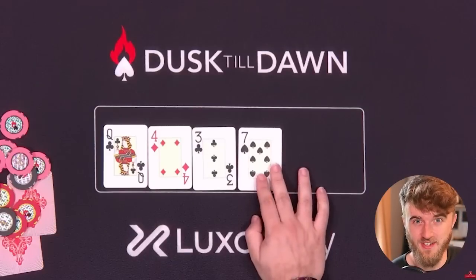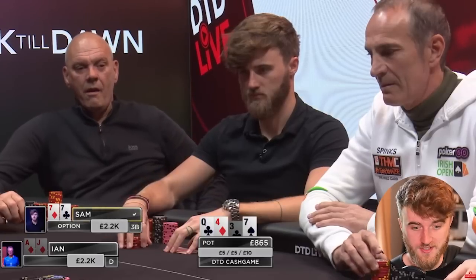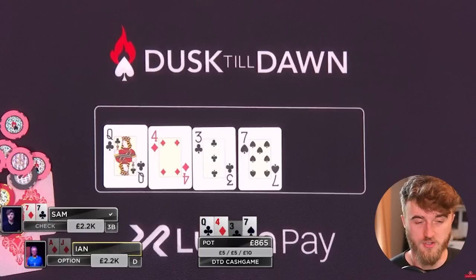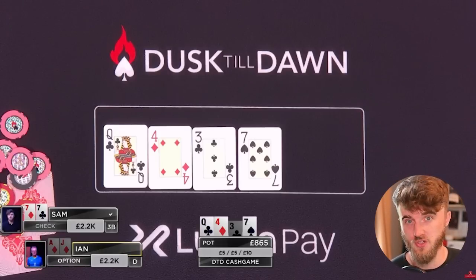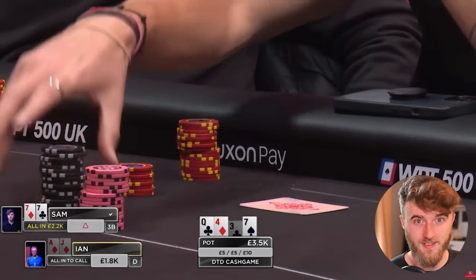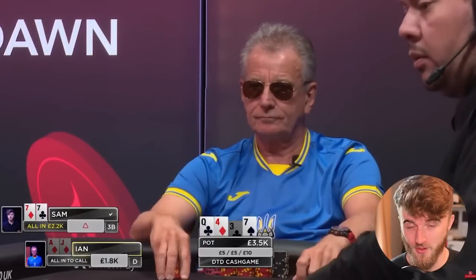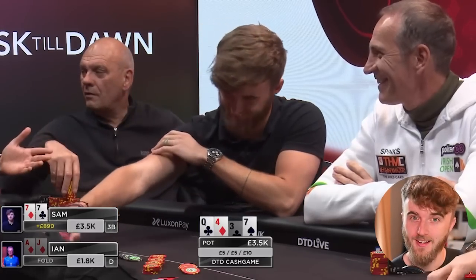The turn — would you believe — is the 7 of spades. Absolute dream turn. 5-6 does get there, but I'm not too worried about that. We basically have the nuts, and I decide to slow down and check. The reason for this is to encourage some stabs from random holdings in my opponent's range that think I maybe have something like Ace-10 or Ace-King and am giving up. He's going to want to bluff with some of his floats, as well as protect hands like pocket 10s, pocket 9s. The opponent does take the bait and bet 400. I send it for 2.2k effective, hoping that this looks suspicious and non-believable — and it clearly does when the opponent tanks for quite a while with just Ace-Jack high, seemingly considering calling before eventually folding. We get this one through and we're off to a good start on the stream.